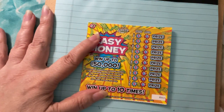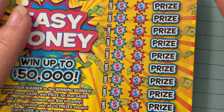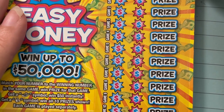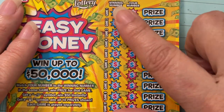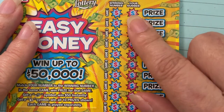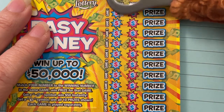Let me get it down here and zoom in so you can see. We are starting with ticket 11 — we have tickets 11 through 16. We have a winning number and we have your number. These two have to match, or we have to get a symbol to win the prize. First time I've played these, so I don't know how it's going to go.